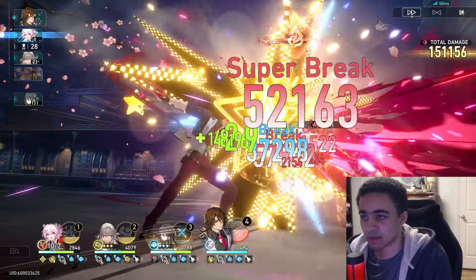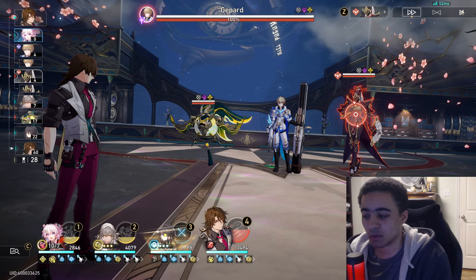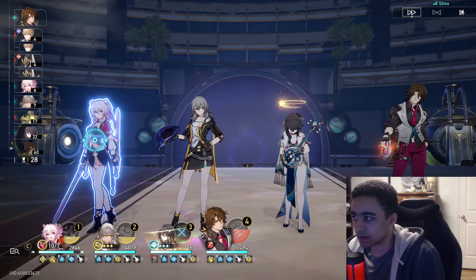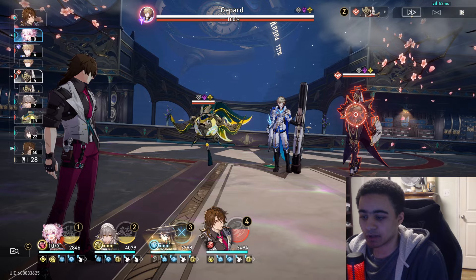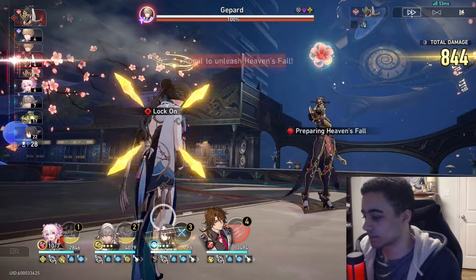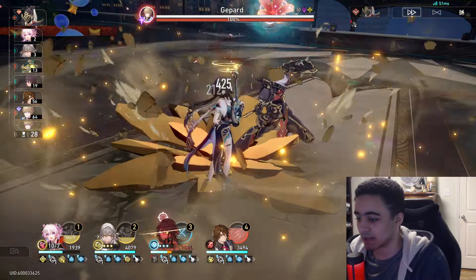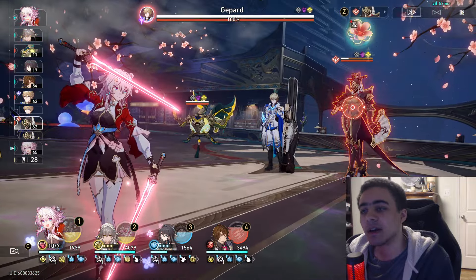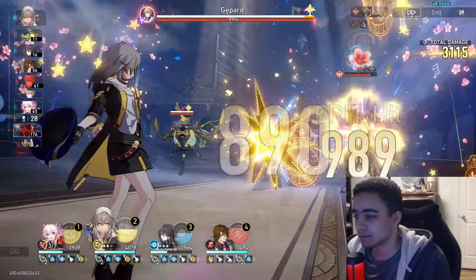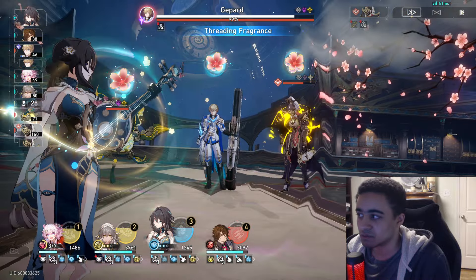Oh, he died from that — huge. Okay, so we're actually going to start the turn with March active, which is really good, because I'm going to target focus him. March didn't go — what? Anyways, we're going to target you because you're the most annoying enemy here. Maybe I can get a lucky hit off on another guy, I'm just going to keep up the plan.